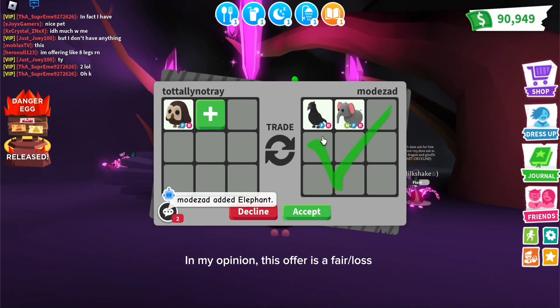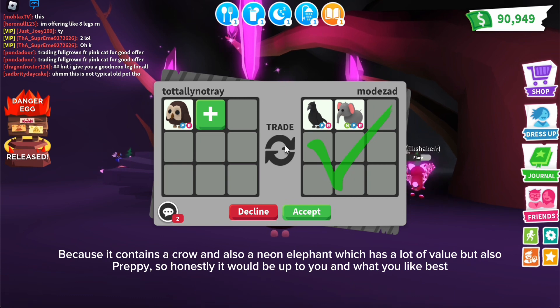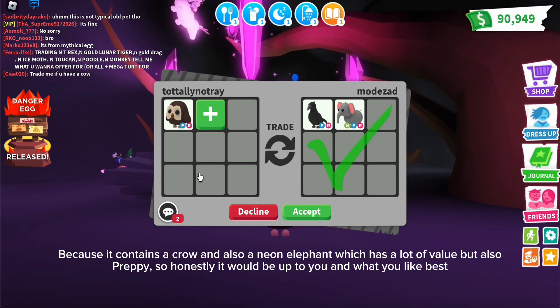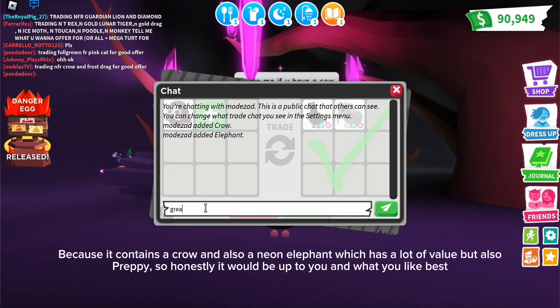In my opinion this offer is a fair loss because it contains a crow and also a neon elephant, which has a lot of value but also some preppy value. Honestly it would be up to you and what you like best. Thank you for offering.